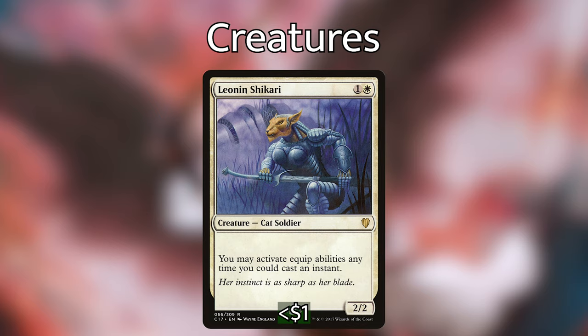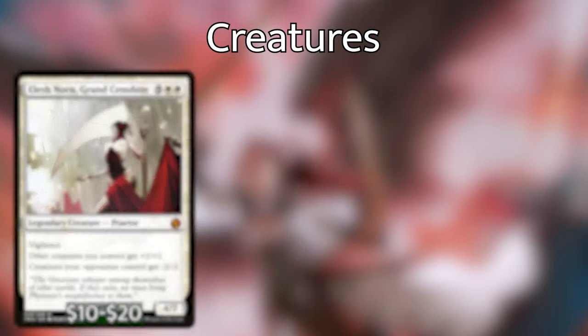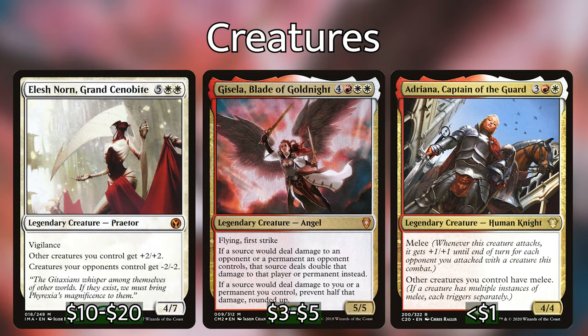Creatures to play towards the end of the game include Elish Norn, Gisela Blade of Goldknight, and Adriana, Captain of the Guard, which all get even better with cards that give us multiple combat steps — which is how we're going to aim to win the game. Adriana giving all of your creatures melee for just two combat steps can make all of your creatures get up to +6/+6 by the second combat step, which is absolutely nuts. And I won't be surprised when you can get two, three, or even four, maybe even infinite combat steps in this deck.